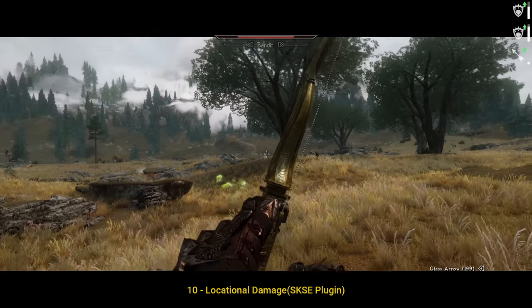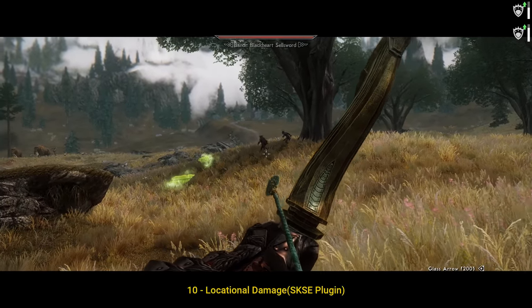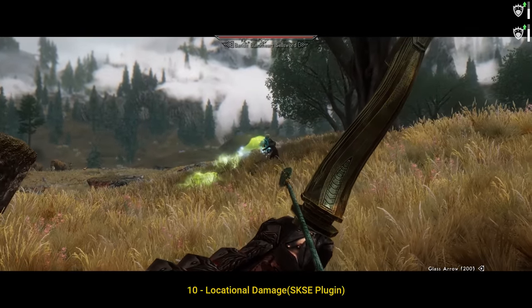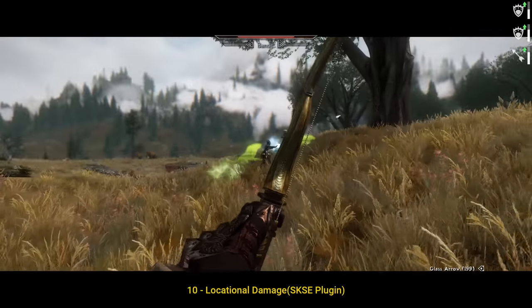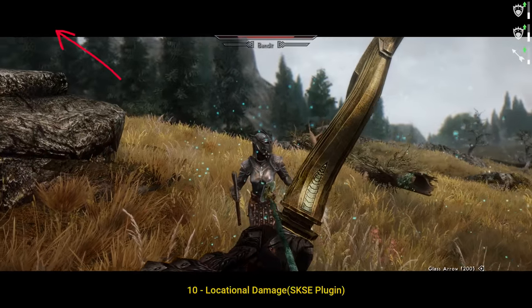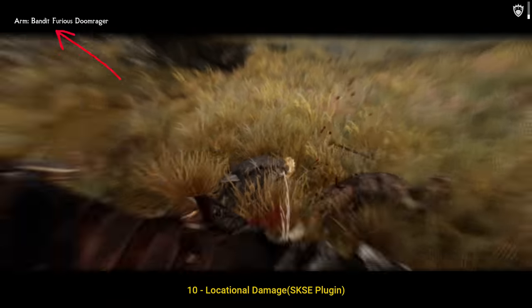Number 10: Location of Damage SKSE plugin. Location of Damage System exists in many modern games, as it greatly improves combat, making it much more tactical and enjoyable. Sadly, Skyrim didn't have it. Several older mods implemented it, but each and every one of these mods was very buggy at least, and could destroy your save at worst.